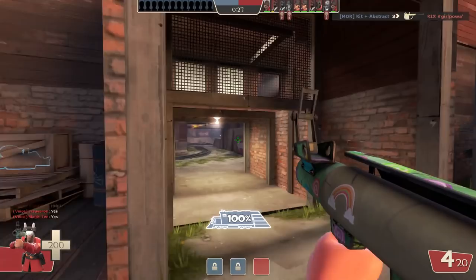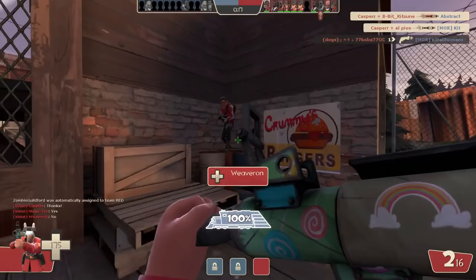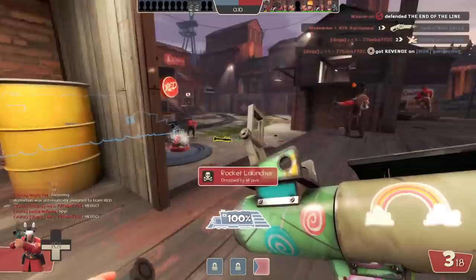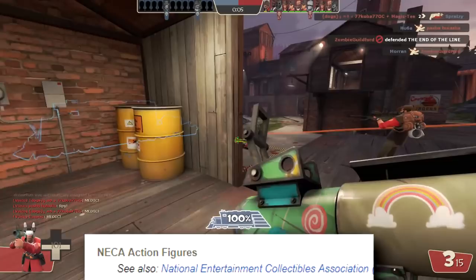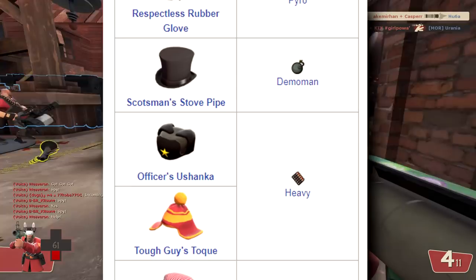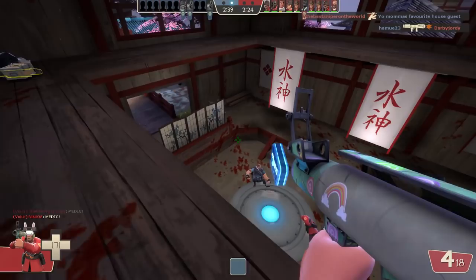I'm going to talk quickly about something most of you guys are aware of: these NECA Merc figures. These are still reasonably available and you can actually get a couple of them — I don't think the whole series is available, but you can get a couple on the official Valve store, and here in the UK some comic book retailers still have them on their shelves. What you get for buying these action figures, which retail between $20 and $30, is an in-game hat. These are common hats, but what you get is a genuine version. So if you see anyone wearing a genuine version of the Respectless Rubber Glove, for example, which you get for one of the colours of the Pyro, then you know that they got that via promo on these figures.